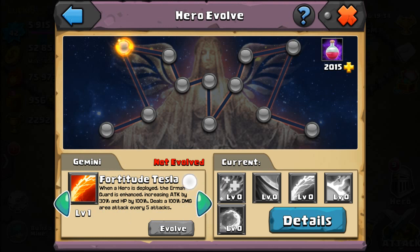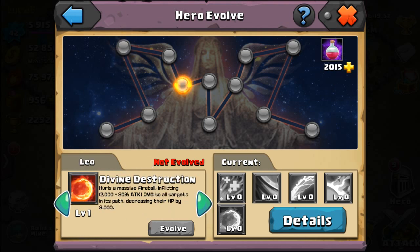Fortitude Tesla boosts the defensive structure's attacks and HP. If you don't have the other heroes I do, go ahead and use divine on Blitz Bomber and use your mutagen to evolve him. But he's a kind of low-end hero, so I wouldn't recommend investing a lot into him. His fifth divine skill is Divine Destruction.